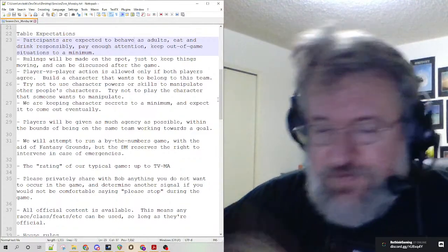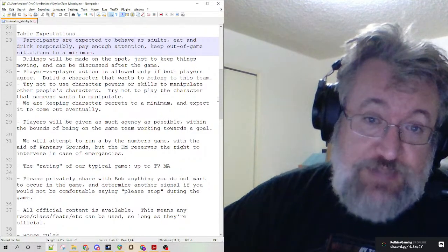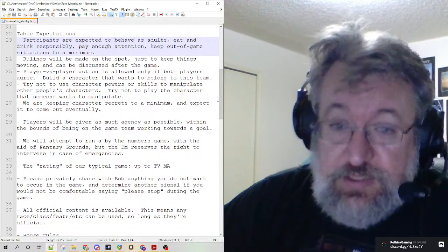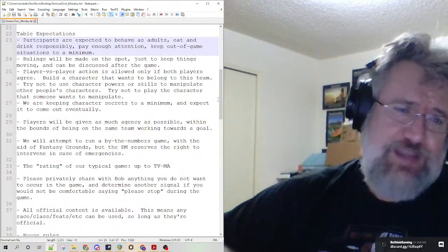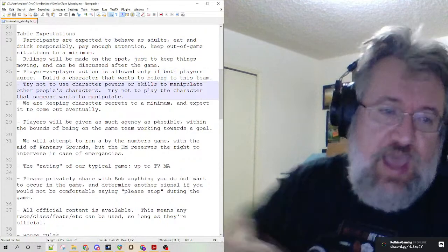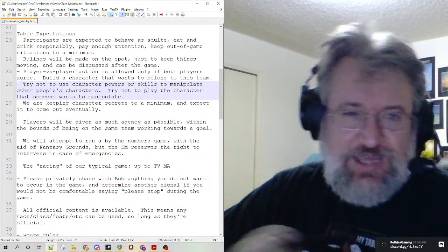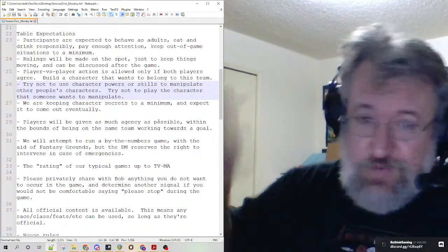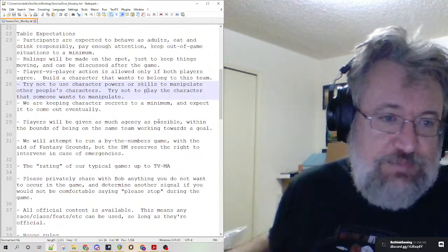Rulings will be made on the spot — I'll look it up quickly if I can, make a ruling, say we're going to do this for now, and we'll look at it later. Player versus player will be allowed if both players agree — double consent if they want to fight. I hate PvP fights because they're destructive to the overall goal, but if everybody's having fun, great. I also have a soft prohibition against using powers or skills to manipulate other characters — if you've got a plus 12 on persuasion and you're rolling it against your friends to take their stuff, nobody wants to play that game.